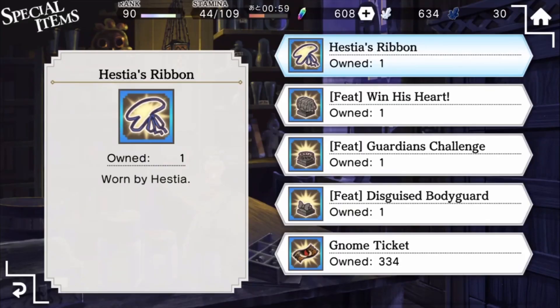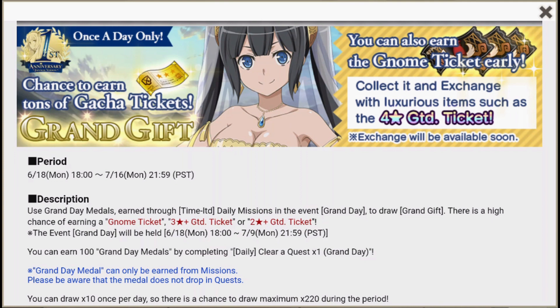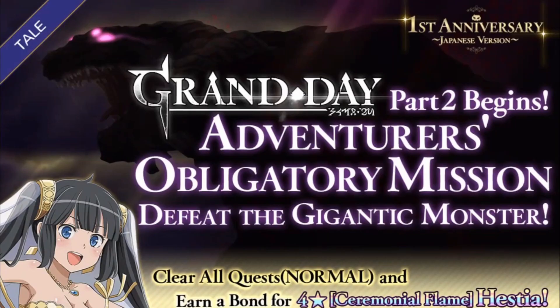For those curious about the Gnome Ticket Exchange Shop, it is yet to appear, and at this rate, I'm thinking we won't see it open until near the end of the event, when we've exhausted all the Grand Gift rolls towards Gnome Tickets. And a reminder, you'll get a Hestia Bond for completing Part 1 and Part 2 on normal, but we'll have to wait for all of Part 2's raid quests to release before getting the Hestia Bond.